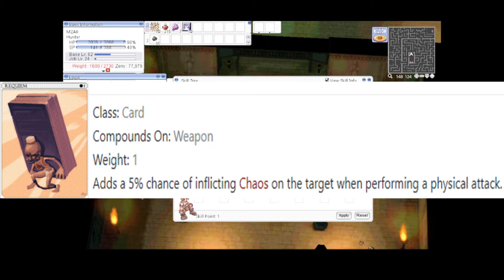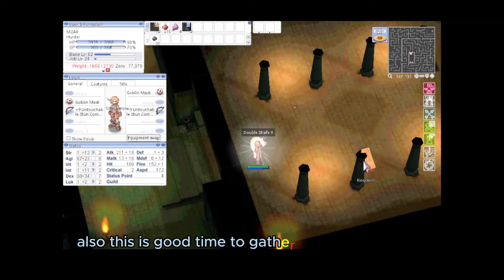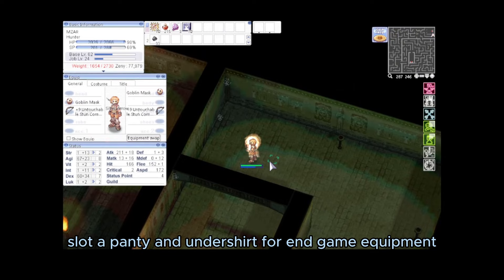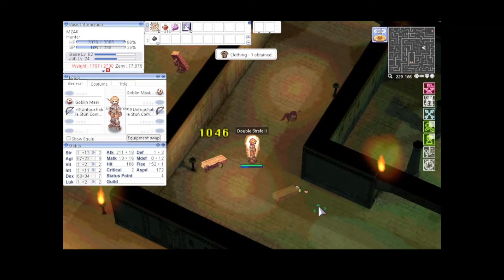Third card is the Requiem card: 5% chance to inflict chaos effect on the target. Chaos effect causes the character to move in unintended directions when trying to navigate — very useful when used in War of Imperium. Also, this is a good time to gather a Panty from Zerome. Going to try slotting a Panty and Undershirt for endgame equipment. Undershirt can be farmed at Pasaana, Sphinx level 3, 4, and 5.